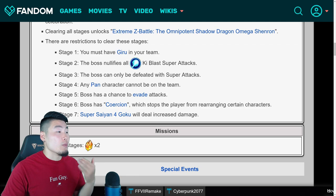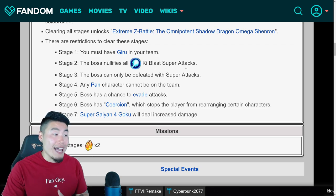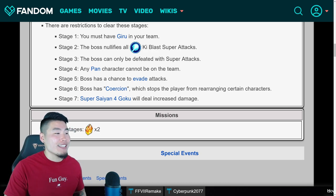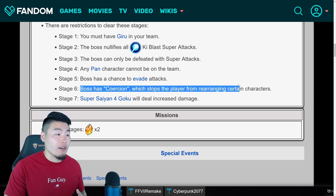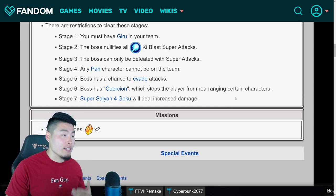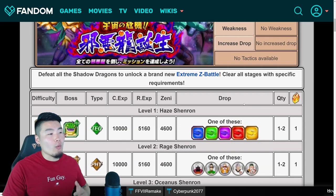So for Stage 1, you must have Giru on your team. Stage 2, the boss nullifies all ki blast attacks. Stage 3, the boss can only be defeated with super attacks. Stage 4, any Pan character cannot be on the team, so you can't use Pans. Stage 5, boss has a chance of evading attacks. Stage 6, boss has coercion which stops the player from rearranging certain characters. And Stage 7, Super Saiyan 4 Goku will deal increased damage. So you go through the levels, beat all the Shadow Dragons, and once you're done that, you'll be able to unlock a new Extreme-Z battle event.